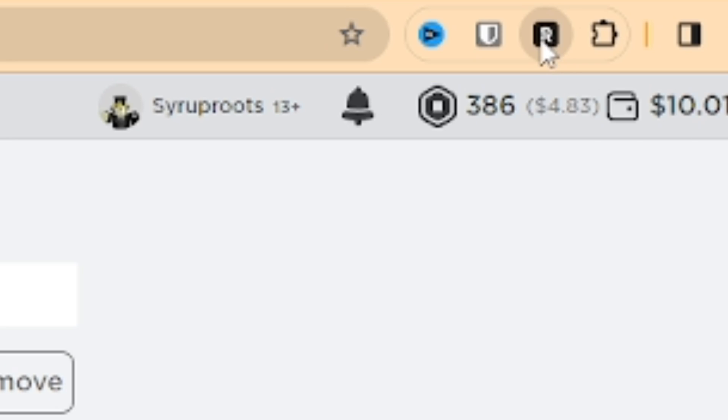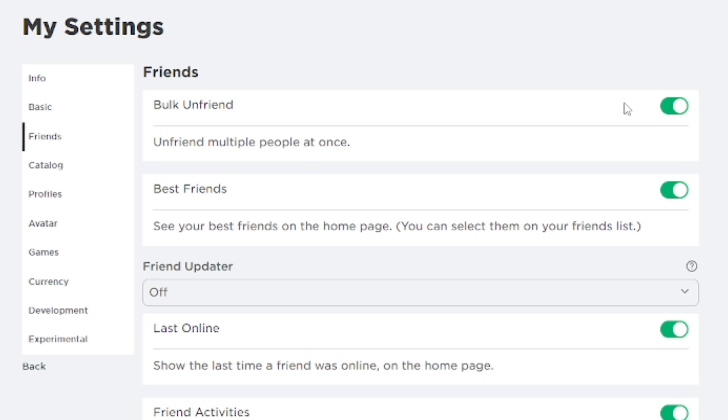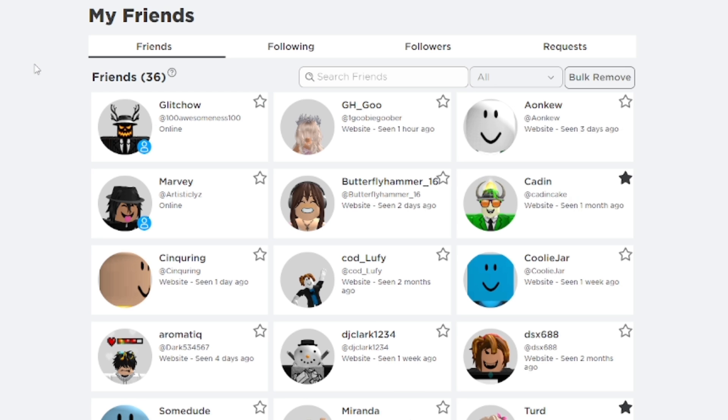Open the extension and click on Settings. Down here, go to Friends on the left side. From here you have the option to bulk unfriend multiple people at once, which is an awesome feature. Go ahead and enable that if it's not already enabled.